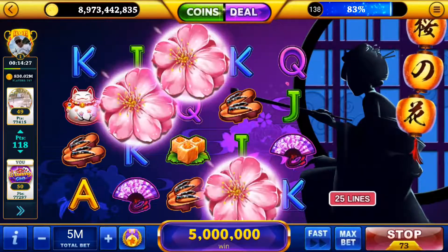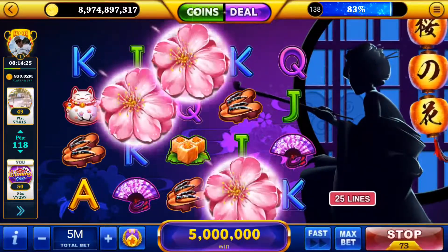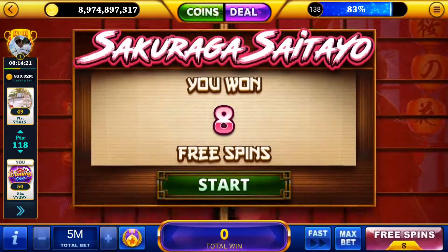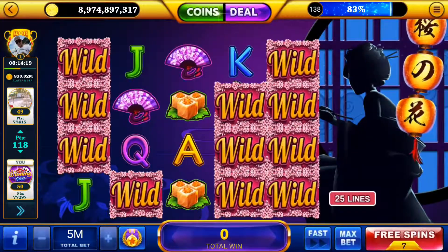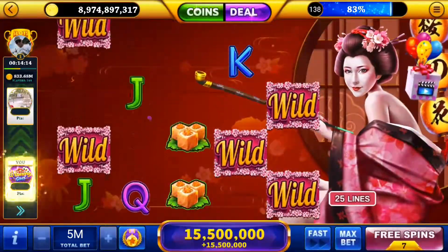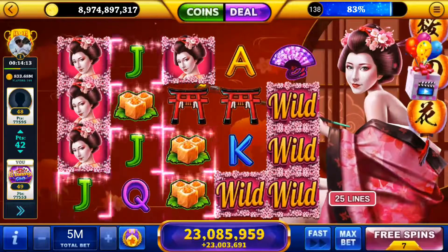Speaking of free spins, we just matched cherry blossoms and triggered the free spin feature. The same Geisha and Sakura modes are available here, so if you're lucky, you can get many more spins out of these free spins by triggering those and stretching out this bonus mode.